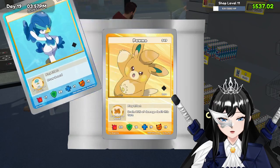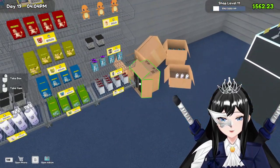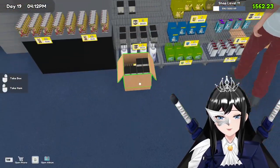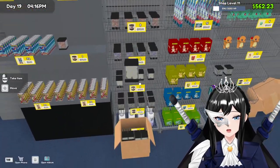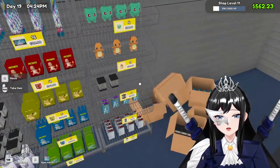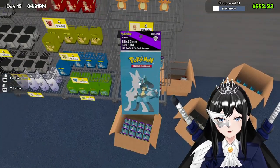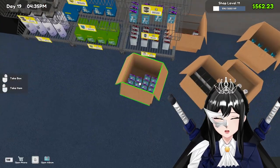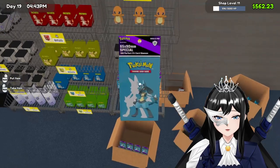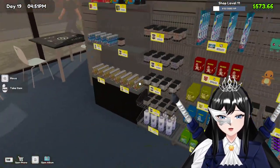Now we have space for the white dice. Let's put it down here. Yes! No more space. Where's the blue one — yeah, I want to put it here. Need quite a bit of this. One, two, three — and yeah, let's end it there for today. Bye!